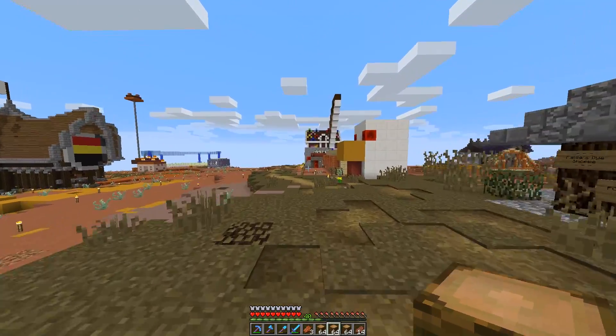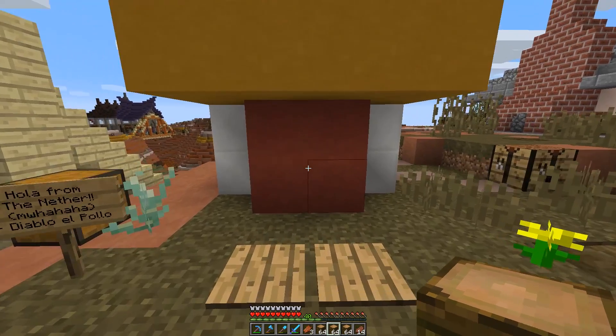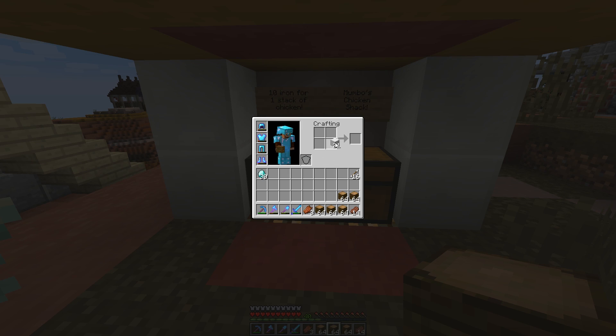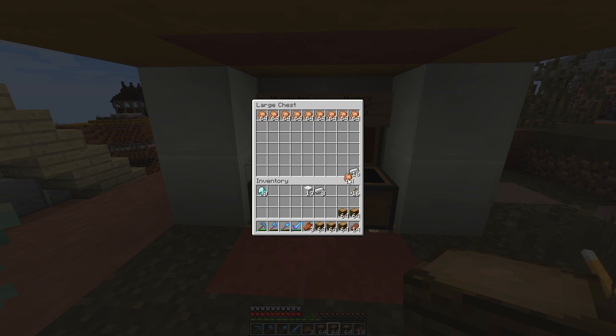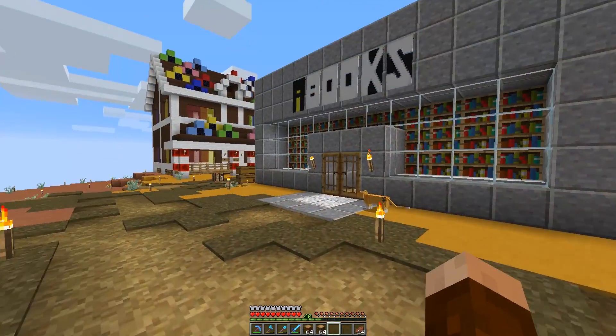Next shop on our to-do list is Mumbo's — we need to buy some food from this amazing chicken stall. So what is this? It's 10 iron — that's iron ingots, correct? Let me see if anybody else put a shipment in here. Apparently not. I assume it's ingots not blocks, but I don't know for sure. 10 iron for one stack of chicken — I think it's 10 ingots, but we'll see. We can always come back and put extra in there.